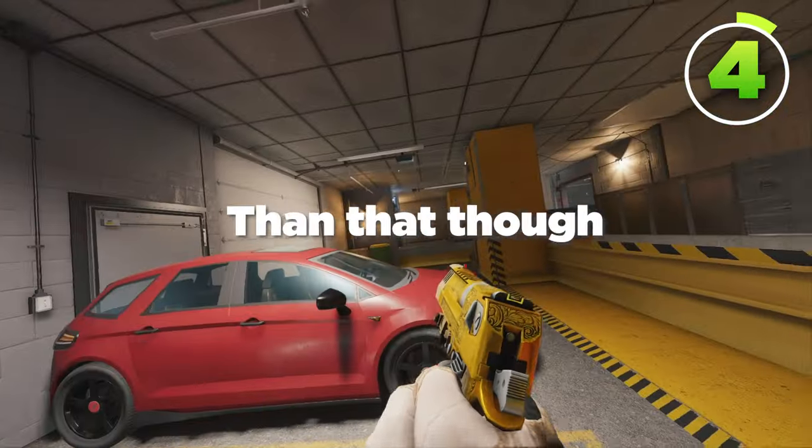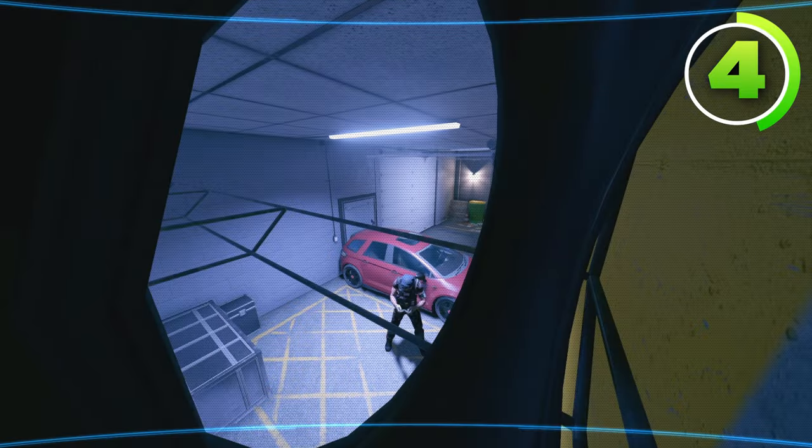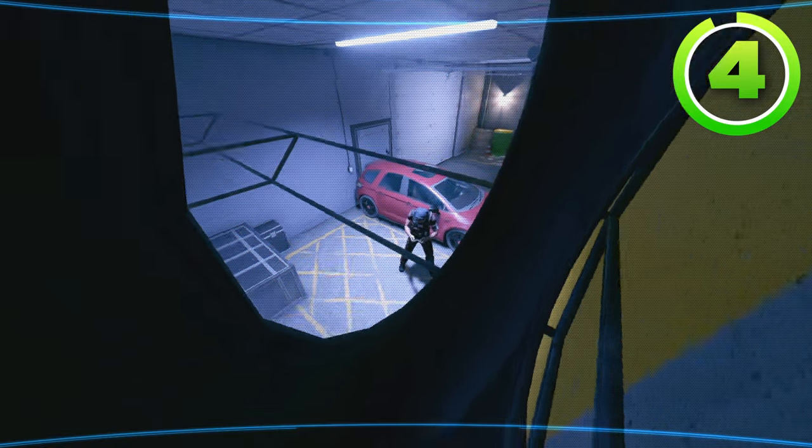A better Valkyrie camera than that is the one that goes inside of this tire, right here. This camera can see the breach and the red car, so if they plant either or near both, you can see them and easily win the post plant.